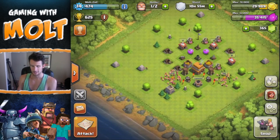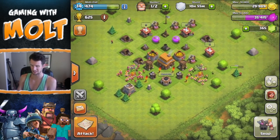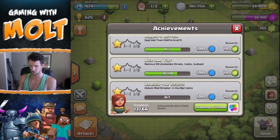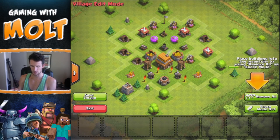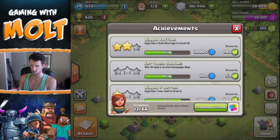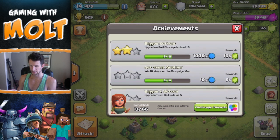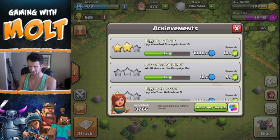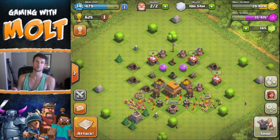Unless you guys don't care, I'll just buy five builders — but I'm sure you wouldn't want me to do that. So I'll probably only ever have like three builders on this account until I do a bunch of achievements. I haven't messed with achievements in so long — I need to get 10 stars on the campaign map and then just keep working my way up until I get another builder.